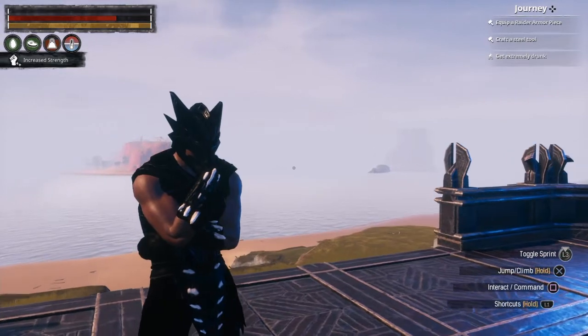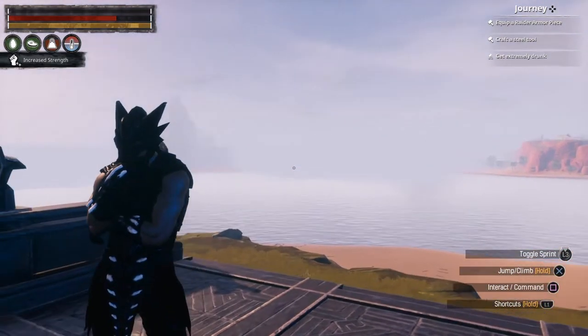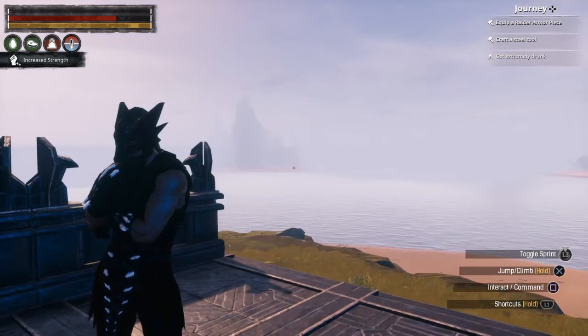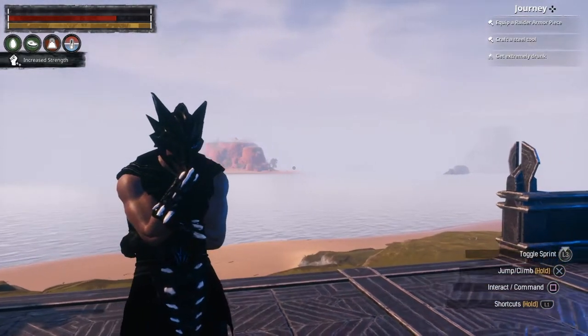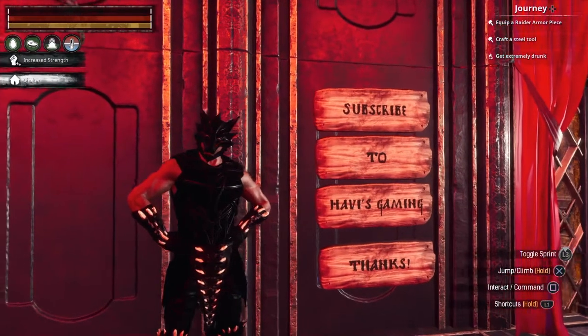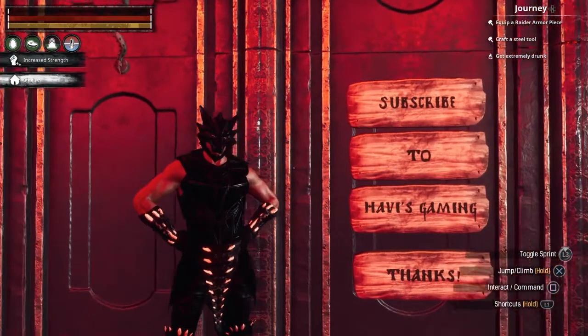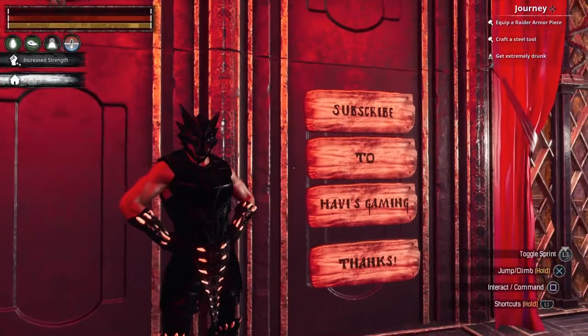Hey everyone, it's Javi and welcome back to Javi's Gaming. In today's video I'm going to show you a cool little island that'll lead you to the glowing cavern — a secret underwater cave with a few chests and a legendary chest at the end. Before we get into the video, please like, share, and subscribe to Javi's Gaming for more Conan tutorials, gameplay, and walkthroughs. Now let's get into it.